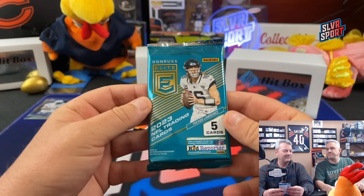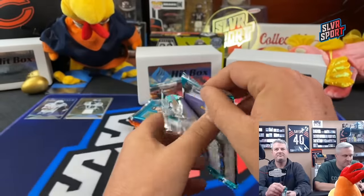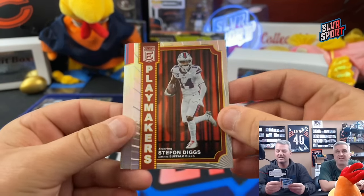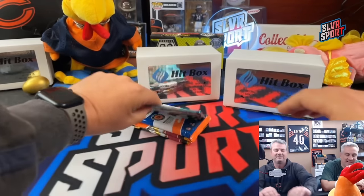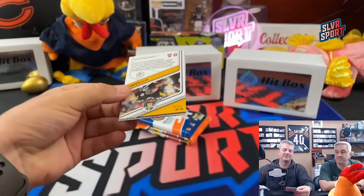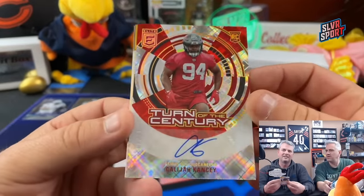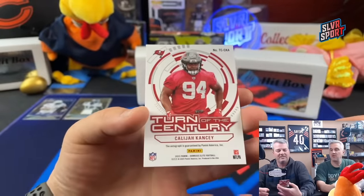2023 Elite Hobby. We need a razzle dazzle CJ Stroud or a Jameer Gibbs. Stefan Diggs, Nick Chubb base, Geno Smith base, Travis Kelce base, Joey Bosa base. Am I going to get skunked on the Lions? Hendon Hooker - all the rookies are numbered in Elite. And how about a Kalijah Kansi rookie auto 41 out of 49 - is that the Buccaneers? Got an auto already!